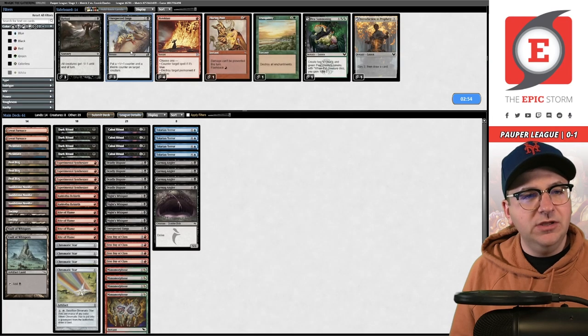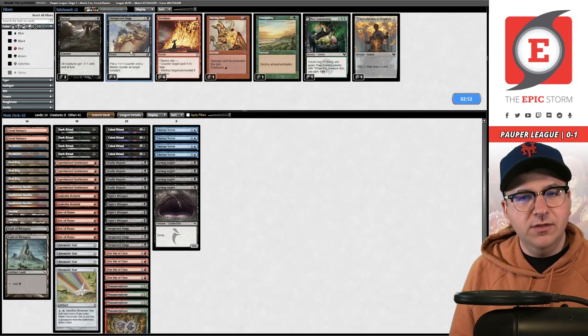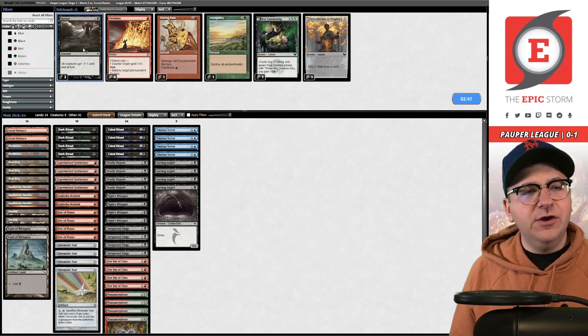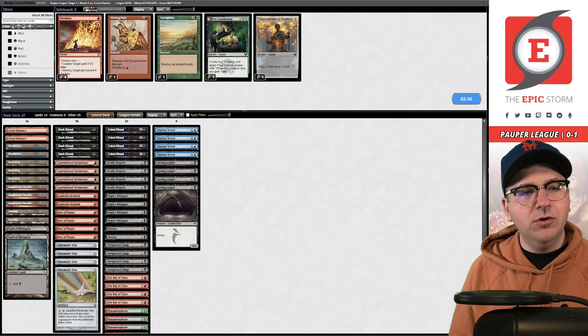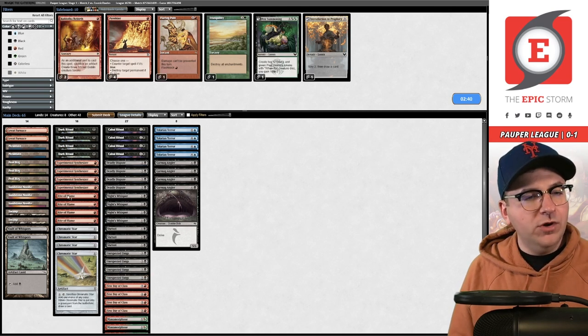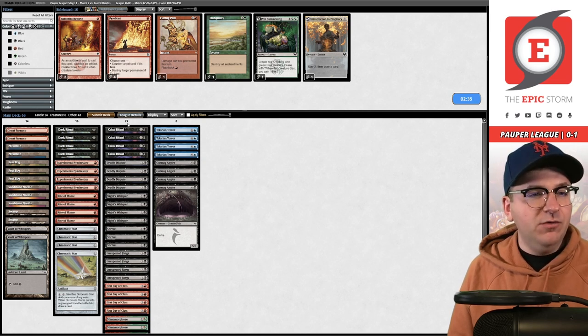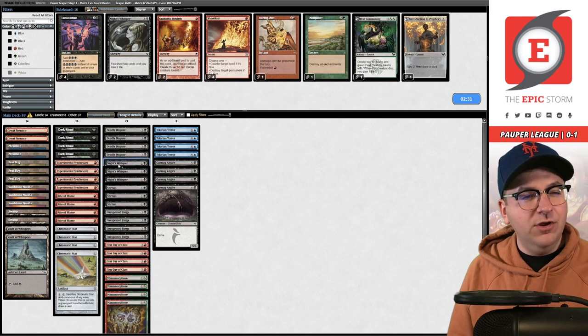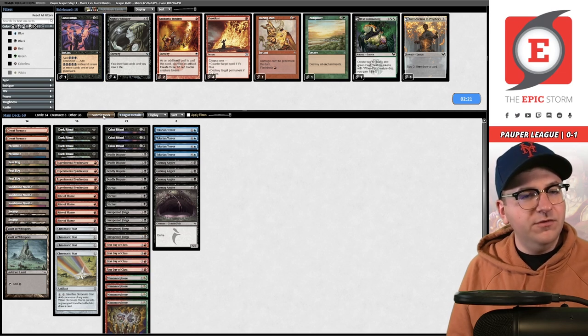We do have four Fangs in the sideboard which should be crucial in this matchup. Boarding in Tribble is also fine — they have Voldarian Epicure but also God and the Rebirths, and Tribble hits all those. We could get rid of our own Rebirths. I think we're supposed to get rid of Cabal Rituals — be less of a combo deck. We could also look at taking out Knight's Whisper. Let's bring back the Cabal Rituals, on the play in game two versus burn.